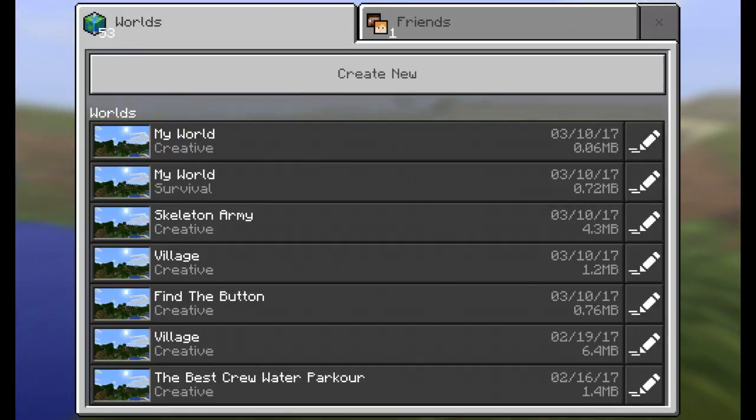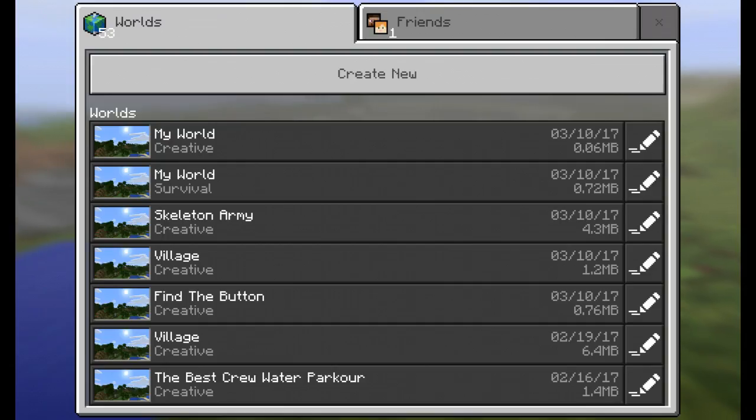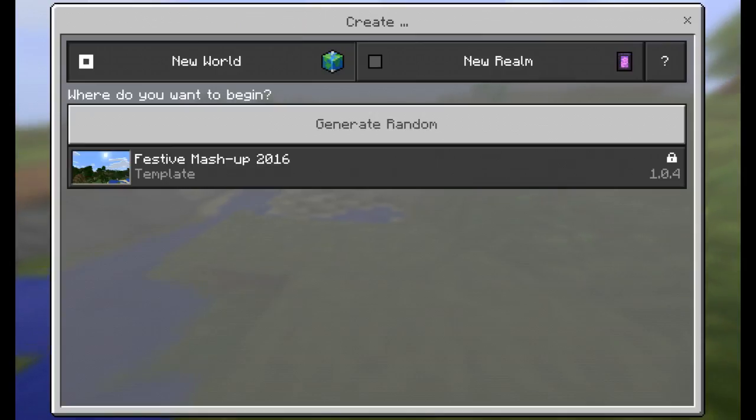So then you're going to see all your worlds. You're going to have worlds and friends. You're going to go to create new — create new is at the very top, right under worlds and friends. You're going to go ahead and press create new, and then you're going to have choices: new worlds and new realms. I prefer doing new realms, but if you want new realms go check out another video showing you how to do new realms.